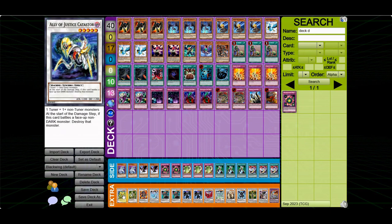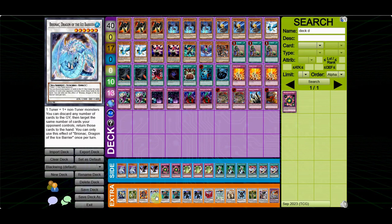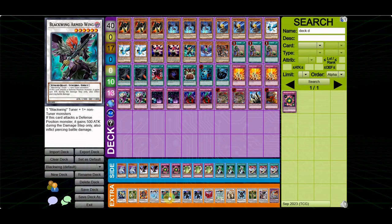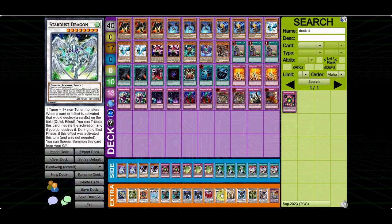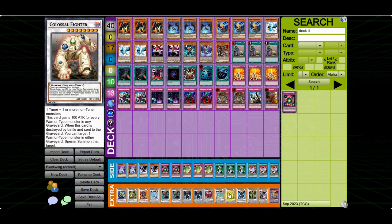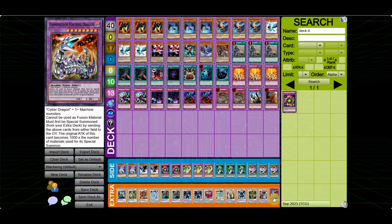For the extra deck: 1 Catastor, 1 Brionac, 1 Goyo Guardian, 1 Magical Android, 2 Armed Wing, 2 Armor Master — most lists play 1 but since I'm running Double Vayu this can come up. 1 Black Rose Dragon, 1 Stardust Dragon, 1 Colossal Fighter, 1 Dark End Dragon, 1 Thought Ruler Archfiend, 1 Silver Wind, and 1 Chimeratech Fortress Dragon because I'm playing Cyber Dragon. The extra deck is pretty standard stuff.